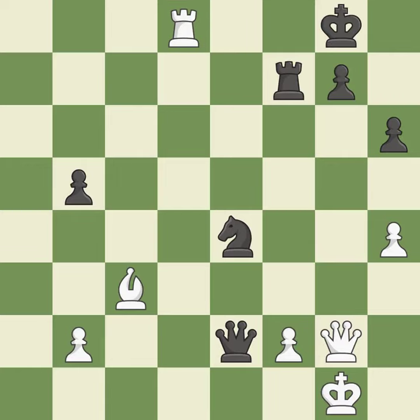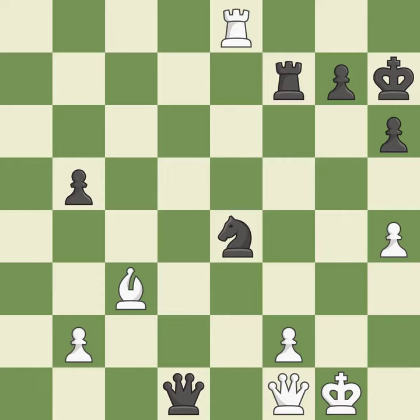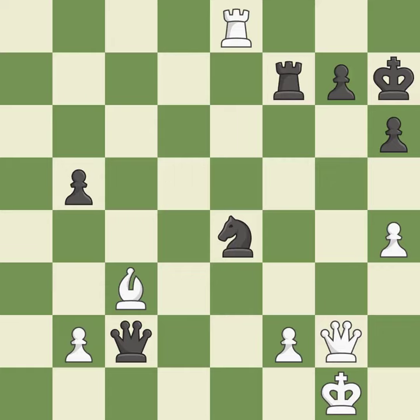This misses a chance to threaten a knight and gain a tempo — it is incorrect. This avoids the rook's check. This misses the chance to provide an equitable exchange of pieces — it is incorrect. This is the only good move — it is a great move. This prevents a queen on the other side from checking. There is a better way to protect a knight who is being attacked — it is incorrect. This prevents a queen on the other side from checking. This moves the queen to safety — the only move that works. This prevents a queen on the other side from checking. This defends the attacked knight — the only good move. This misses a chance to strengthen a weak pawn's defense — it is incorrect.